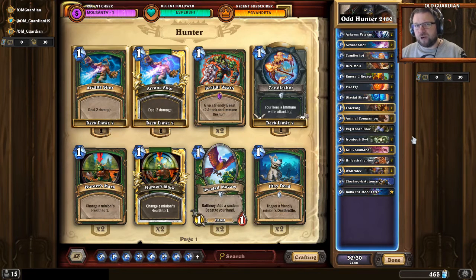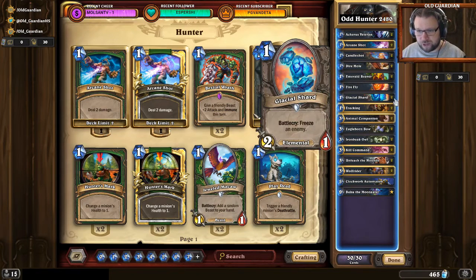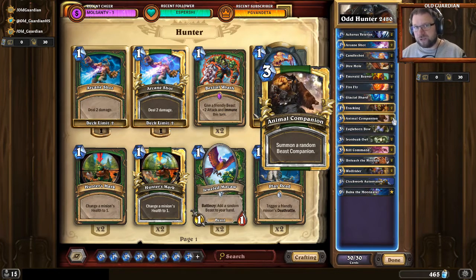You want to get minion pressure out very early. You will lose the board at some point and that's completely fine — you don't care about the board. The only time you care about the board is very early in the game, where having those minions survive can push more damage throughout the game. So 1-drops are very, very important. When you mulligan with this deck, you are really looking for those 1-drops — Veteran, Mole, Reaver, Firefly, Glacial Shard — and also Animal Companion, which can buff your early board or give you Huffer to push early damage.